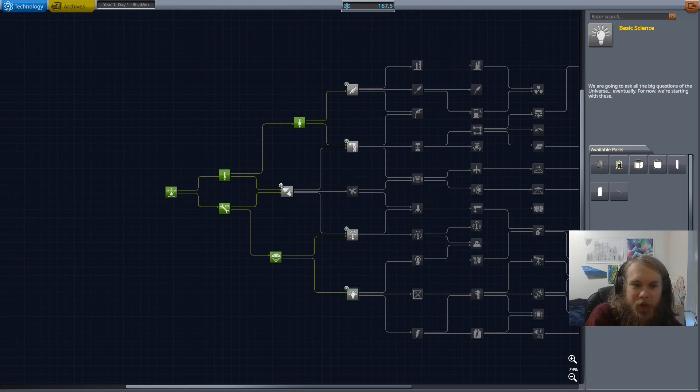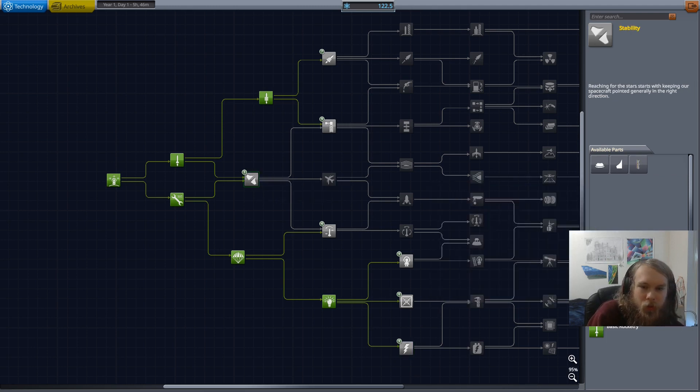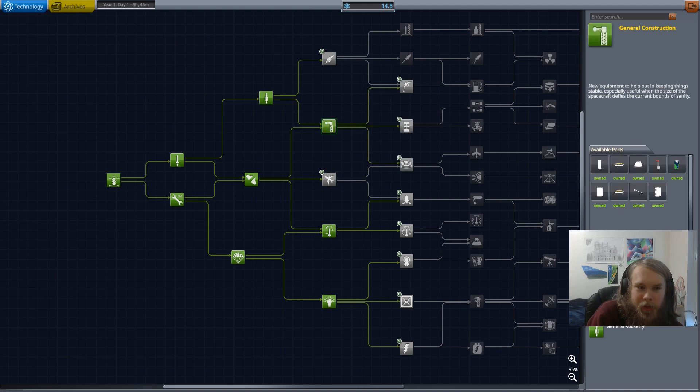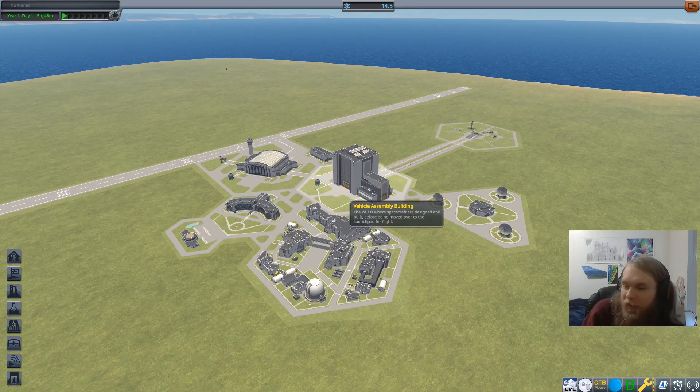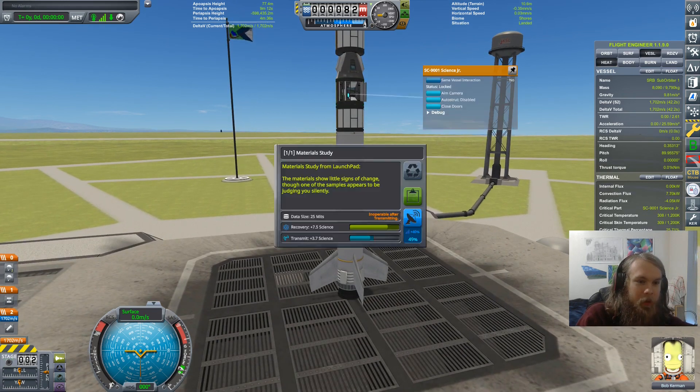That's going to be 160 plus 90 plus 45 science, which is 295 science. We don't have that, and we've kind of exhausted everything except for the Mun. So I'm going to grab more quality of life stuff - like this science experiment so we can actually get science. Radial decouplers are a thing we want, and flight control is a thing we want. General construction gives us auto-strut, so I guess I'll take it. But now we probably need a Mun flyby to get enough science for the Separatron to get a Mun landing.